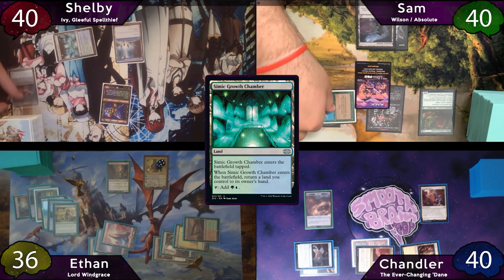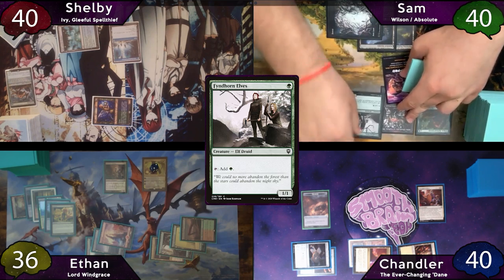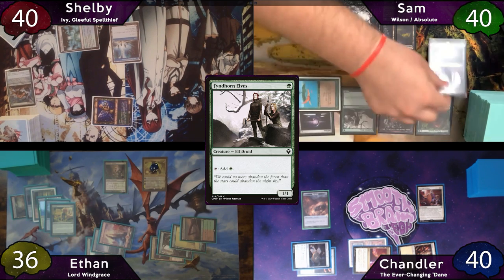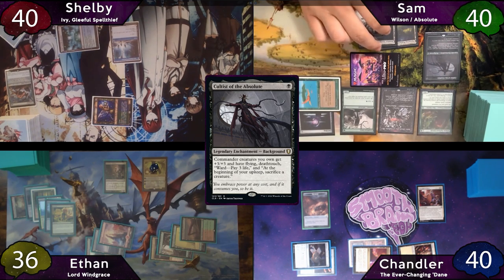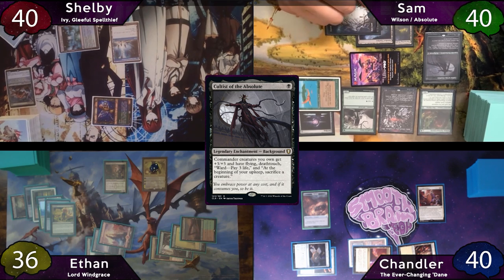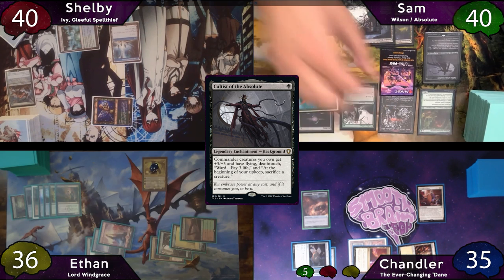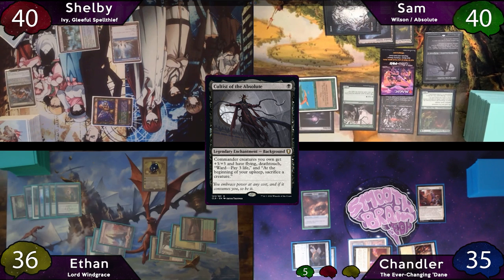Shelby moves to combat and swings 2 at Lord Windgrace, then passes to Sam, discarding a Gem Razor. Sam starts with a Nurturing Peatland, casts Finhorne Elves, then casts his background Cultist of the Absolute. He moves to combat, swinging his 2/2 Decayed Zombie at Lord Windgrace and Wilson at Chandler. Ethan jumps in with Deathrite Shaman and Chandler just takes the 5 commander damage. The Decayed Zombie is sacrificed at end of combat, then Sam moves to End Step and makes another one.